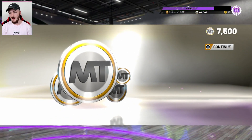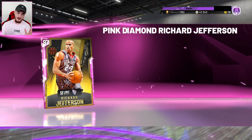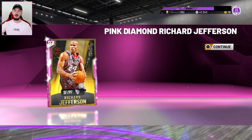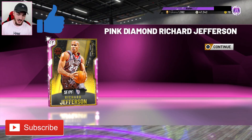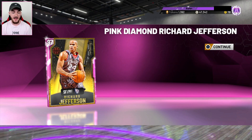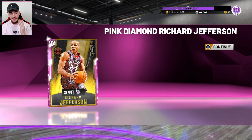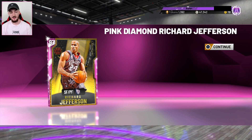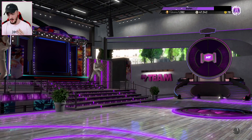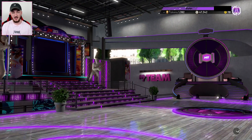I'm going to get 1,700 MT right there, which is awesome. And right here, we are going to be getting our Pink Diamond Richard Jefferson. Make sure to drop a like right now and subscribe to the channel if you are new. Comment below if you got this card, if you grinded out the Spotlight Challenges. I think this is going to be really worth it. The Amethyst Richard Jefferson was really nice, so this Pink Diamond is going to be awesome. I can't really remember his stats — I know he can shoot, I know he's got some nice badges. But we're going to check him out.